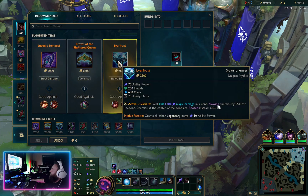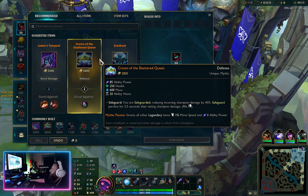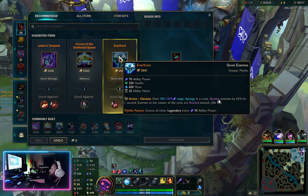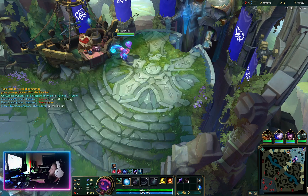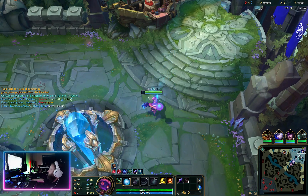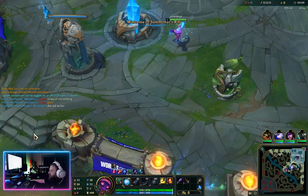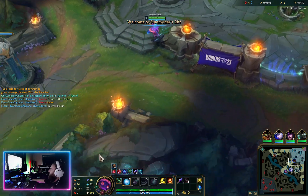Probably Everfrost — Crown's good sometimes. I usually use Luden's but I think we're going to try Everfrost this time, see how that goes, as long as I remember to use the active ability at the right times.